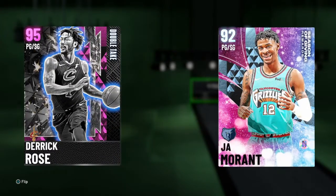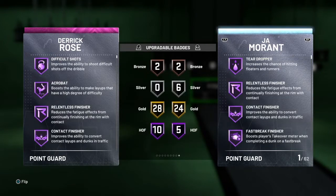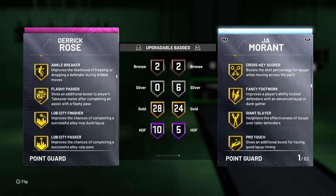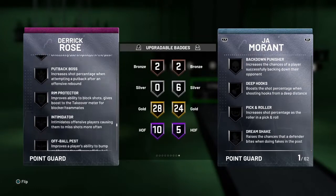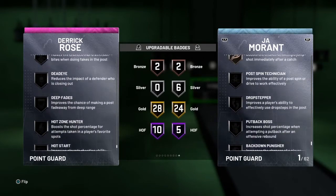Coming in at number two is Derrick Rose, and a lot of people might debate he's the best point guard, but I have him at number two. Derrick Rose is an absolute monster — he definitely holds his own on the offensive and defensive end. Pink diamond D-Rose is six three, 200 pounds, 99 offensive overall, 93 defensive overall. Derrick Rose has 10 hall of fame badges, 28 gold, and two bronzes, including hall of fame Showtime, hall of fame Quick First Step. Gold badges include Needle Threader, Space Creator, Unpluckable, Range Extender, and Green Machine.